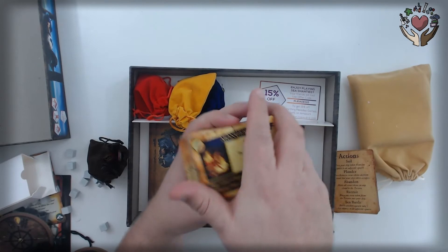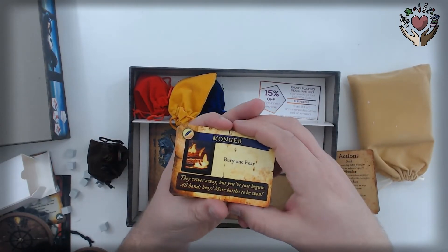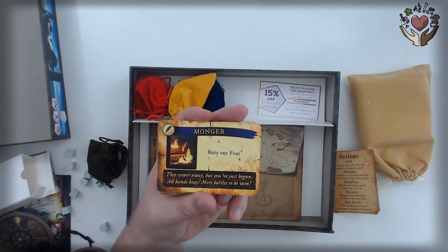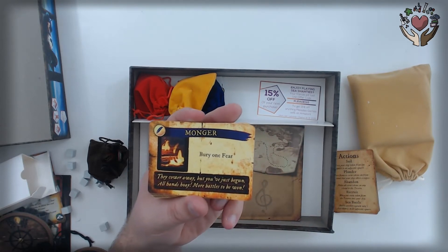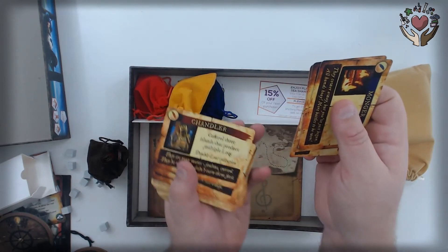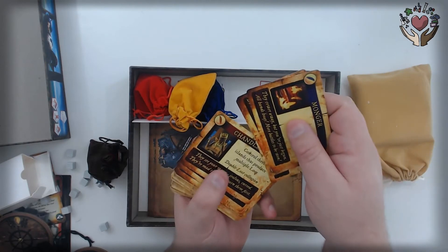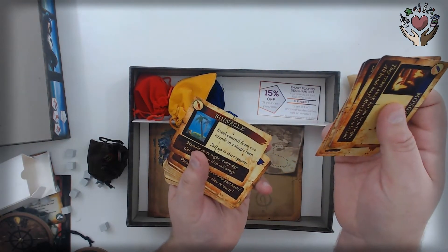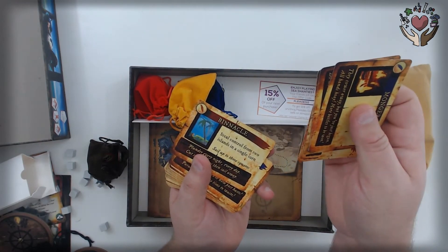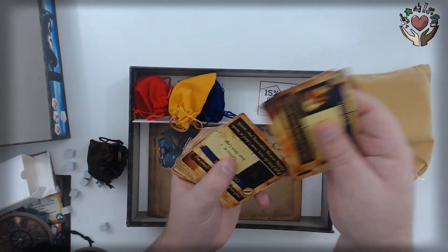And you've got these little cards right here — these are lore cards. These are things that you're trying to accomplish. I like to think of them as achievements. So you're trying to achieve things like burying one fear, or this one says control three islands that produce multiple loot, and then you get to double your loot collection from it. Still collect from two islands in a single turn, and then you get to sail up to three squares. It's pretty cool.